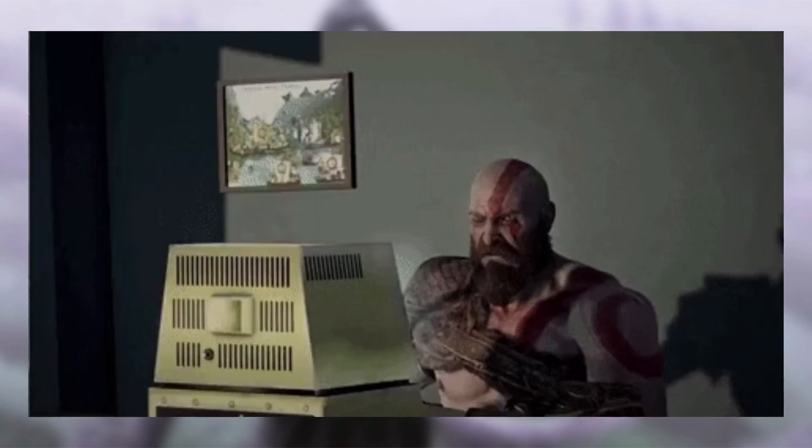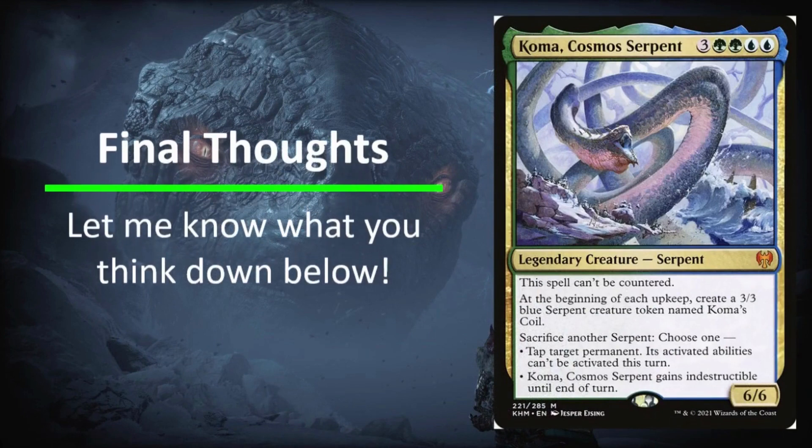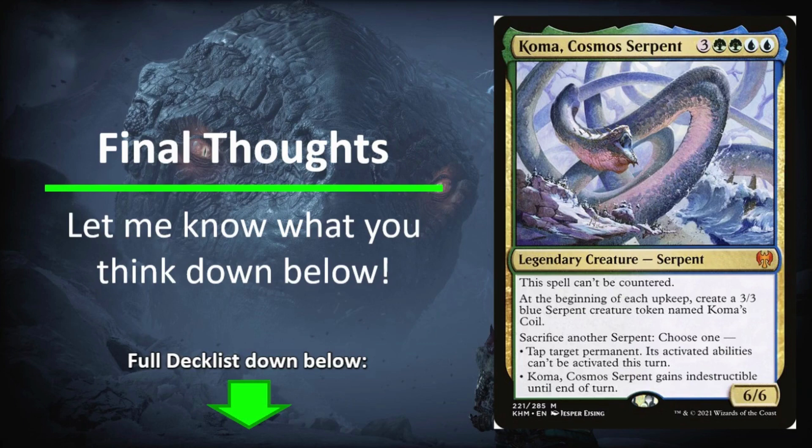That's going to do it for me — thank you so much for watching this video on Coma Cosmo Serpent. It's definitely one of my favorite commanders I've played over the years. It performs really well in high power games as a control piece, and I get Coma pretty consistently thanks to the ramp package including Chrome Mox and Jeweled Lotus. One time I got Coma out on turn one with a hand of Jeweled Lotus, Mana Crypt, Chrome Mox, an Island, and a card to pitch. I have around 18 decks — let me know in the comments if you want to hear about more of them!